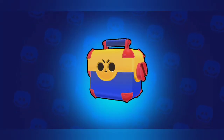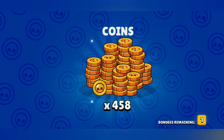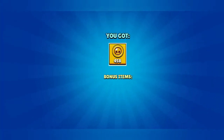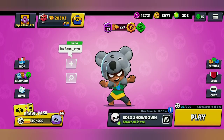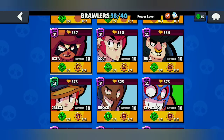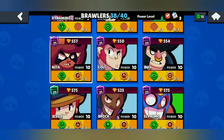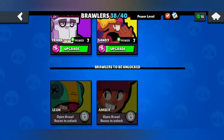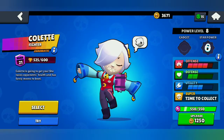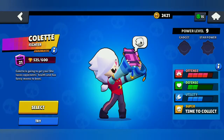We are getting some coins and 400 token doublers. My coins have reached around 3600, so I can upgrade one brawler. I'll upgrade Colette to Power Level 9.